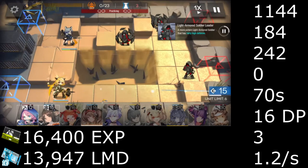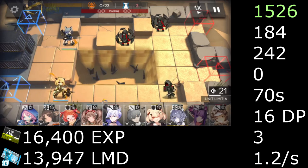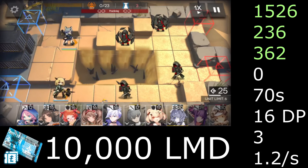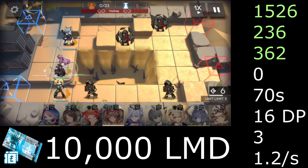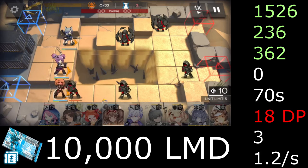With 16,400 EXP and 13,947 LMD, she reaches 1526 HP, 236 attack, and 362 defense. With only 10,000 LMD she is able to be promoted, unlocking more levels, increasing her DP cost by 2, and unlocking her talent, Defense Up.